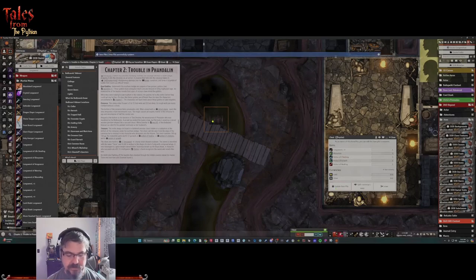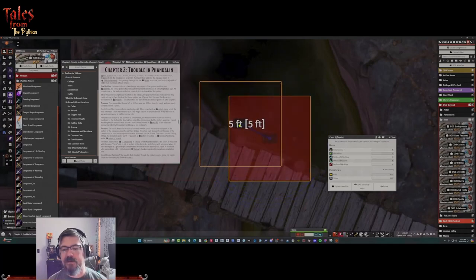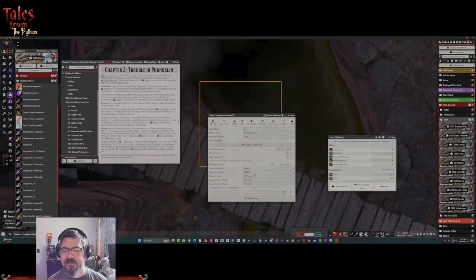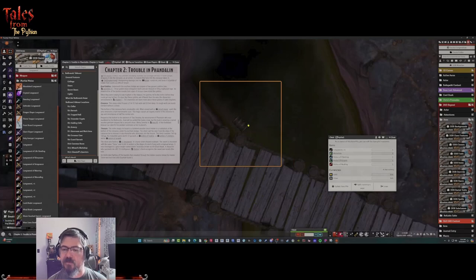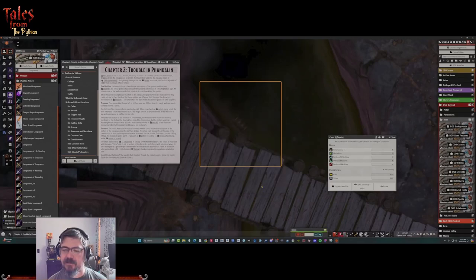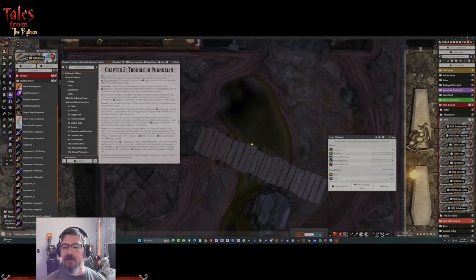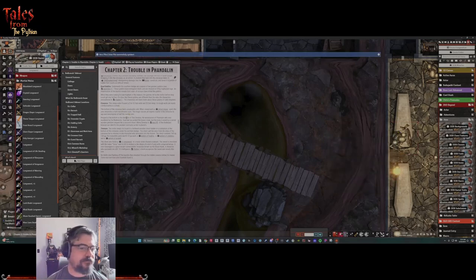I'll make the chest smaller since it's described as a small battered chest, and position it down below near the crevasse. Let's adjust the opacity down to about 60% to make it a little more obscure - not so hidden they won't find it, but it looks like it's set down below the bridge. Update the pile and leave - good to go.